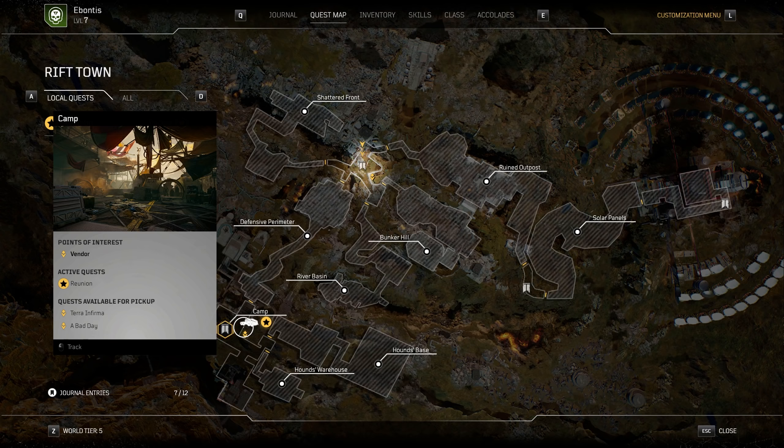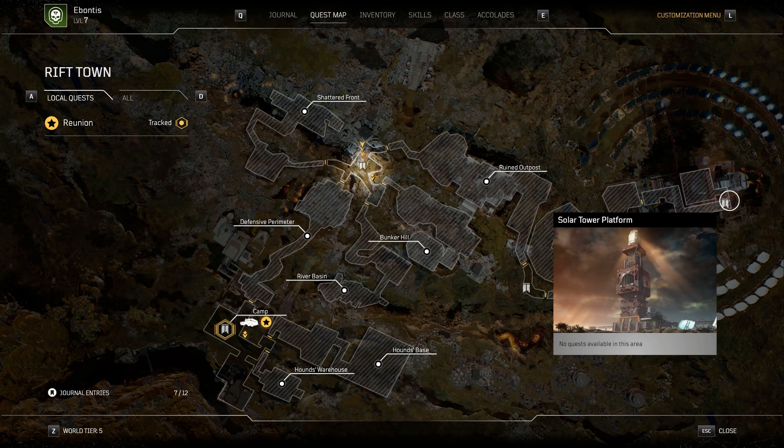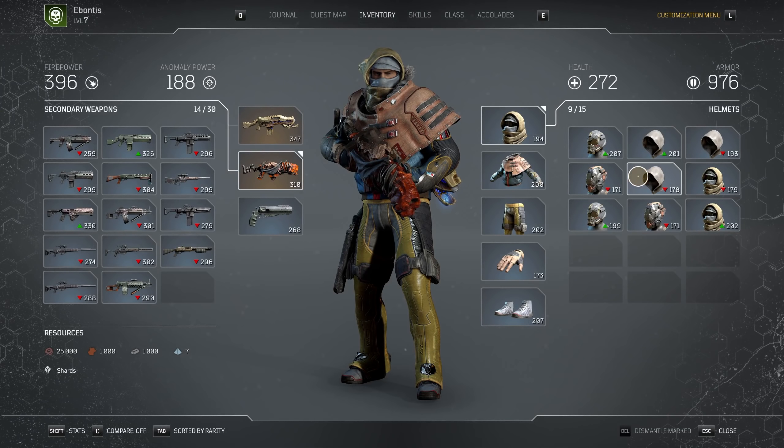The higher tier enemies — the captains, the snipers, the big armored beefy boys — the captains seem to be a smidge higher drop chance. So depending on where you're running around, reset the story checkpoint, run through the main campaign all the way from camp through to the solar outpost, there's a lot of enemies to fight along the way. It really depends on where you want to try and farm — get tired of one, move over to another. But legendaries are going to be hard to come by and I can't stress that enough.